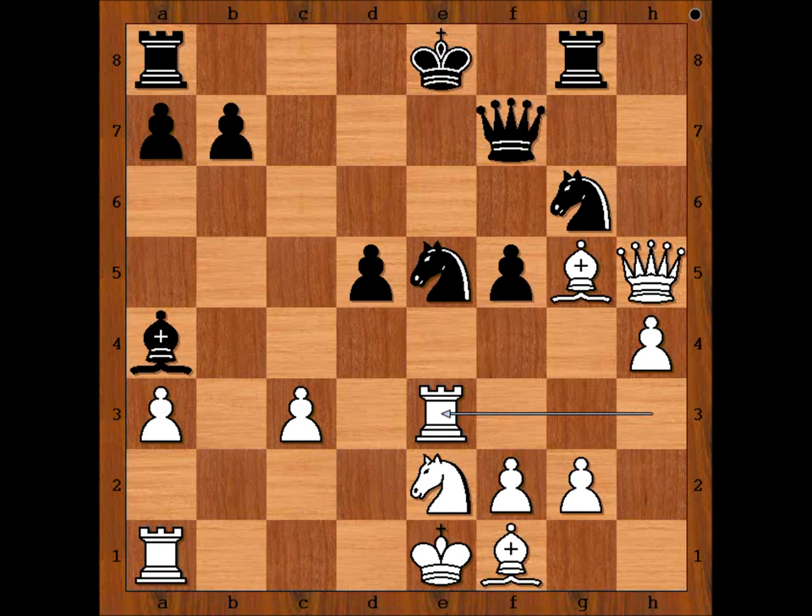This position doesn't look too good for Black. Pay attention to White's light-squared Bishop on F1. The Bishop is waiting for his turn patiently, but once it enters the game, it will be decisive.